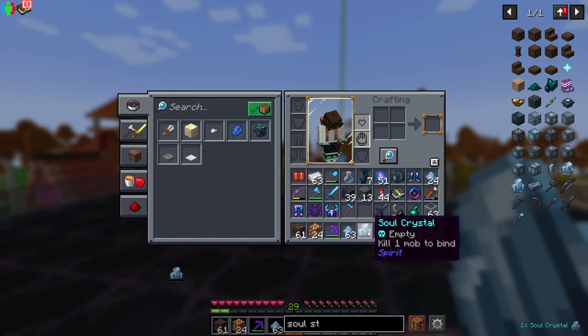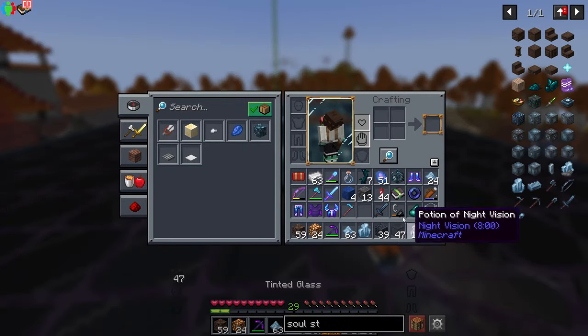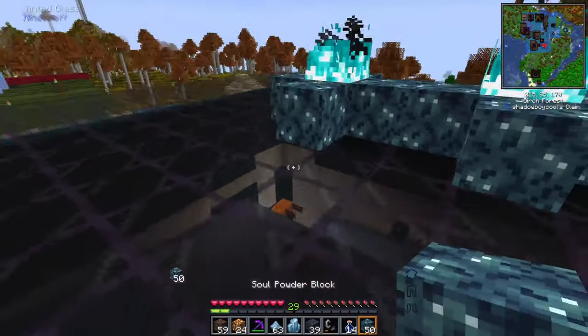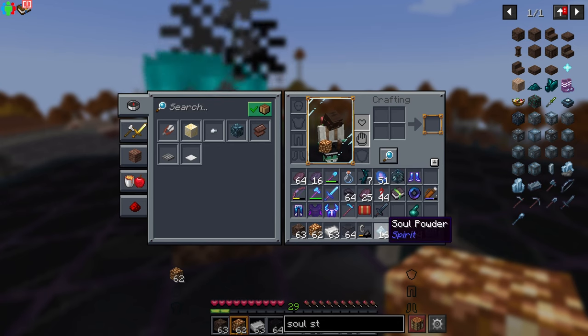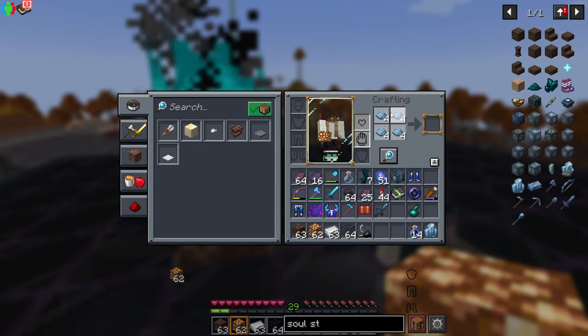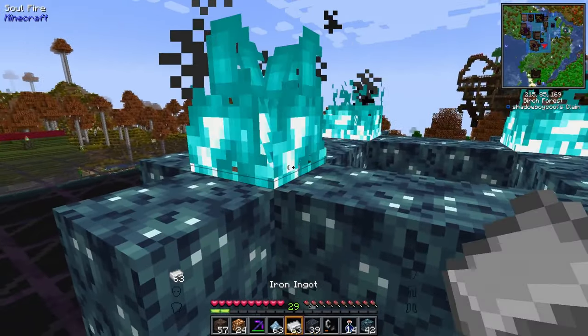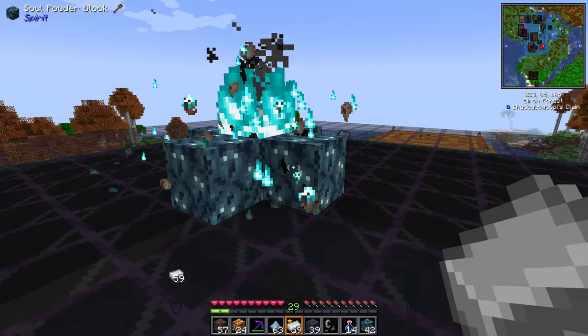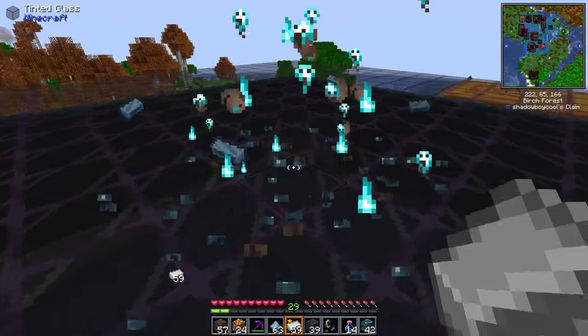Now that you've made your soul crystal, let's move on to crafting your weapons. You'll need to take a bunch of soul sand and combine some soul powder into soul powder blocks. Then start a few soul sand flames, surround it with the blocks, and toss in some iron ingots to get soul steel ingots.